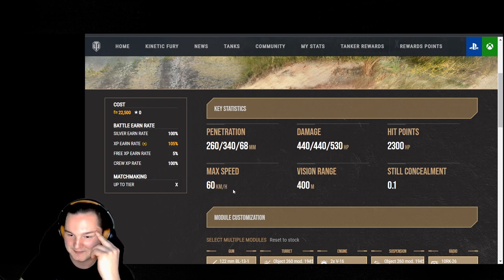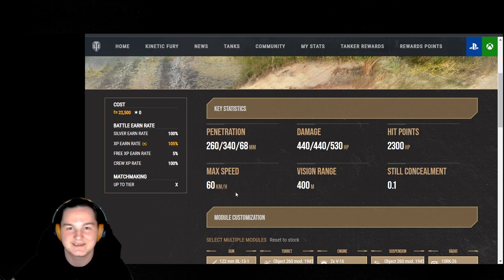Max speed is 60 — it's a heavy, but this thing is fast. It's got armor to boot. View range of 400 meters as well. Concealment is just non-existent. Don't even try to keep this thing concealed. You will never keep this thing hidden at all. The trade-off is you get to hull down — your turret is amazing.